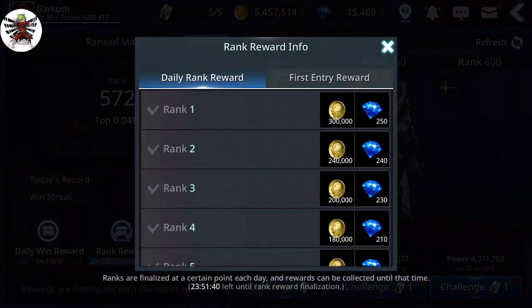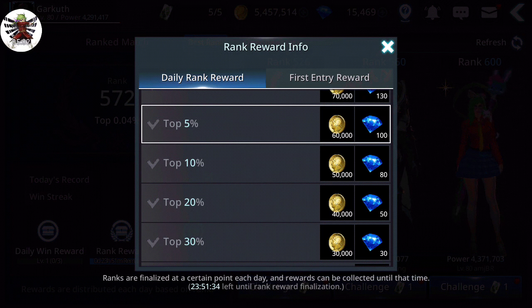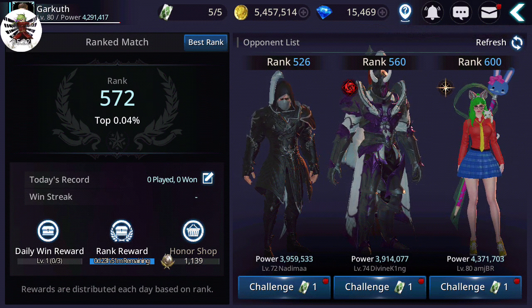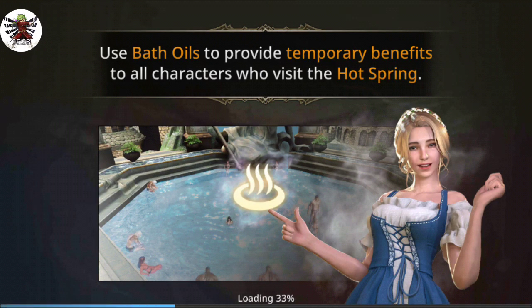You also get a little bit from PvP ranked match daily rewards. If you're in the top five percent — which isn't too difficult, you should manage it with at least 1.5 million power — that's 60,000 gold for free every day just for collecting it. You'll also occasionally get gold from the wheel in the village, though there are a bunch of different prizes.